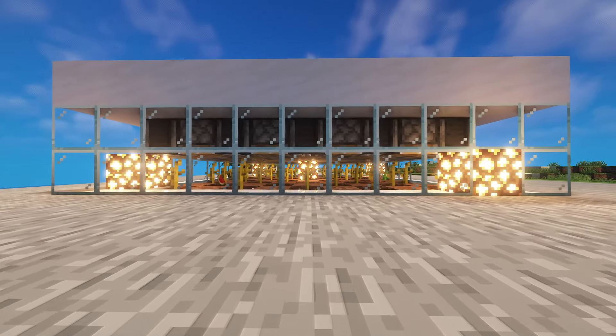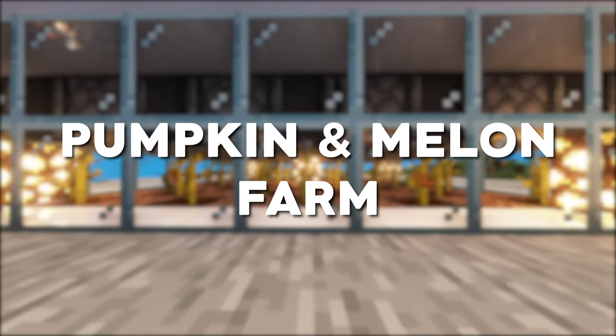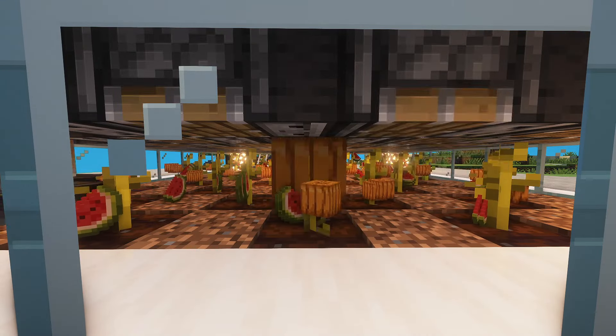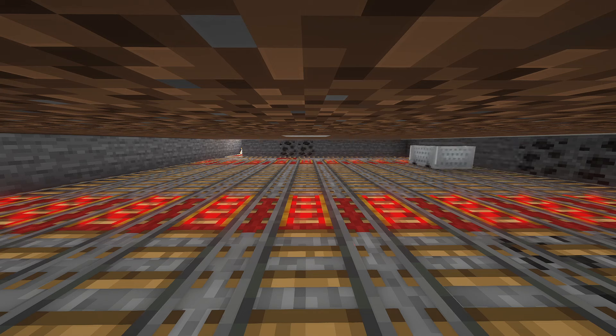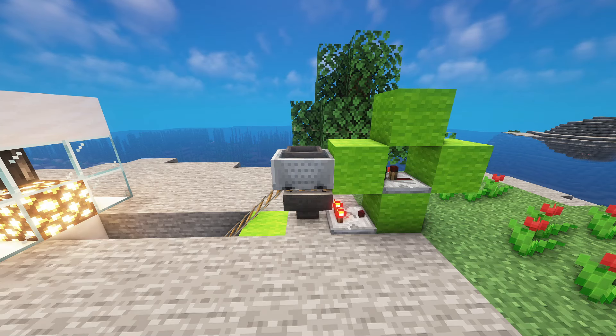This is the best automatic pumpkin and melon farm in Minecraft. The pistons will harvest the pumpkins and melons as they grow, and the minecart hopper will pick up all the items and store them in the chest.